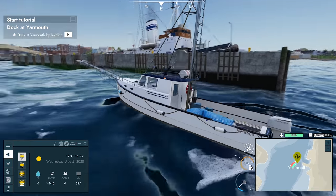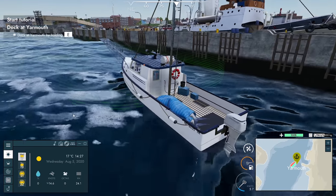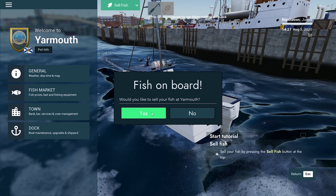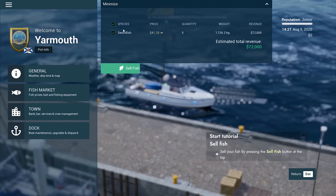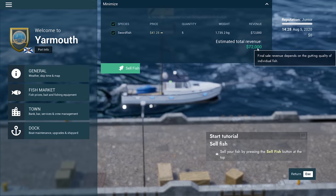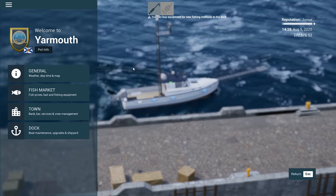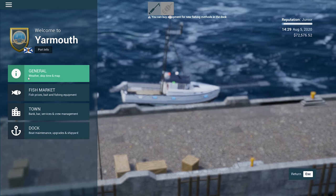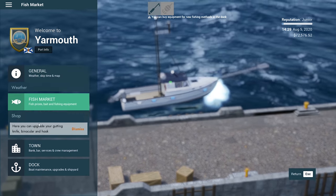Go to the bar in town to get tips on the best spots for fishing. We'd like to sell our fish - yes we would. Swordfish at $41.25 per kilo - wow, that's good. $72,000 - we'll definitely sell those. So we've got weather, skip time and map, fish market, the shop where you can upgrade your cutting knife, binoculars and your hook, fish prices, and you can buy bait and long lines.